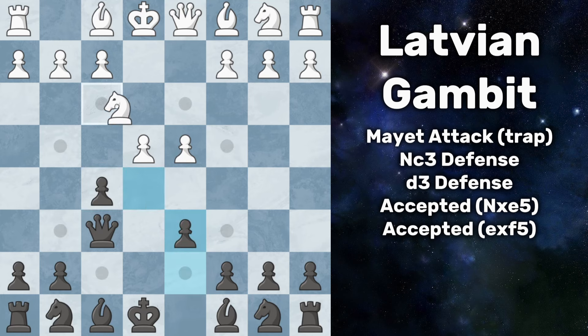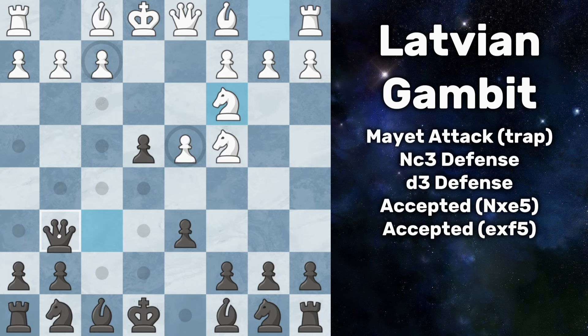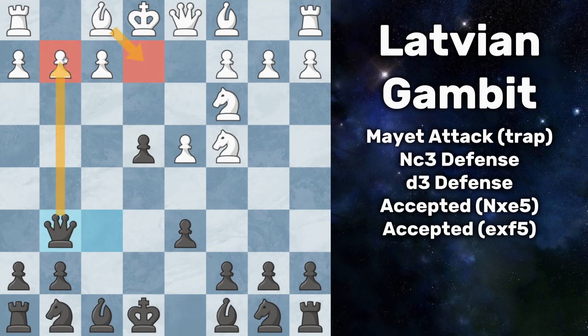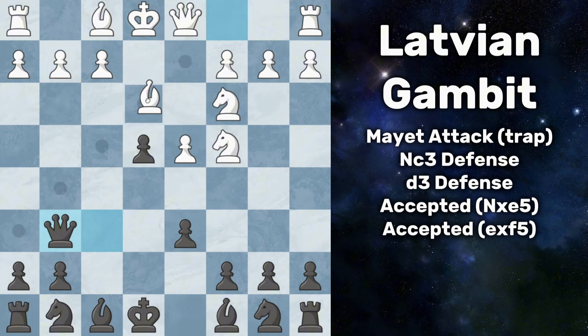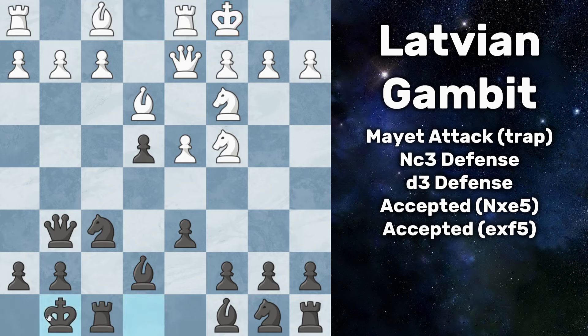They can also try backing the knight up to f3, but you just take on e4 once again — even better this time because it attacks their knight. So after knight c4 you capture, and now with knight to c3 likely their best option, queen slides over to g6: the pawn is now defended and you have your eyes on g2, so white cannot really move their bishop. White will just keep developing, you do the same — bishop e3, knight to f6, queen d2 — they're going to long castle. You go bishop e7, white long castles, you short castle. Now you have a very good position, and a super simple plan: go a6, b5, b4, and start a giant pawn storm attacking white's king.